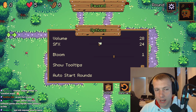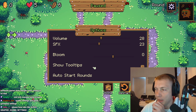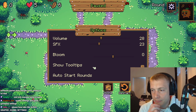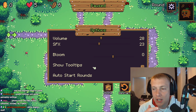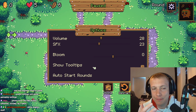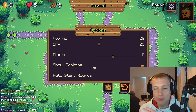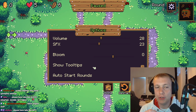Because an engine option is: which display do we play the game on, how much bloom do we have, how big is the window, do we have v-sync on or not, do we show FPS — all of this stuff is engine specific and it doesn't have anything to do with the game. However this is something that has to do with the game — advanced tooltips, auto start next round. I don't know why that is even there because advanced tooltips...